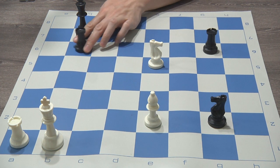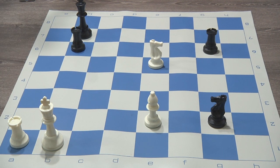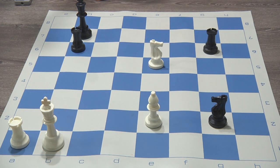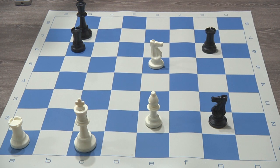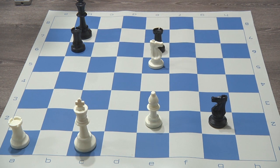But what black can do is create a counter attack by forcing a check onto white's king at b1. White has to respond to this danger because white cannot leave its king in check. So white will probably do something like move to c1, and therefore black has a way to get this rook out of danger.